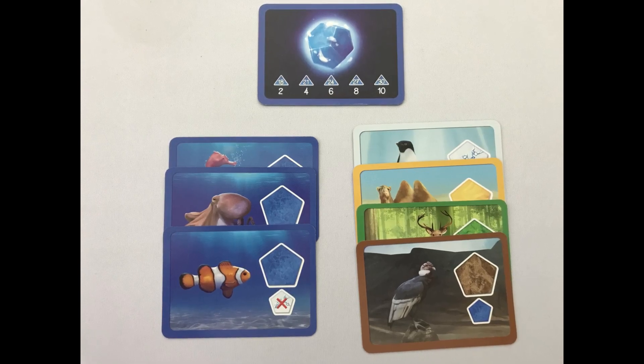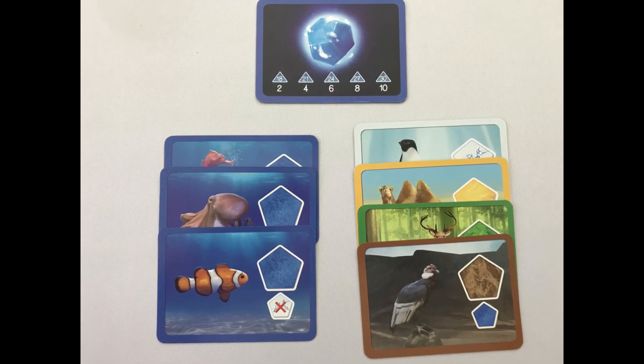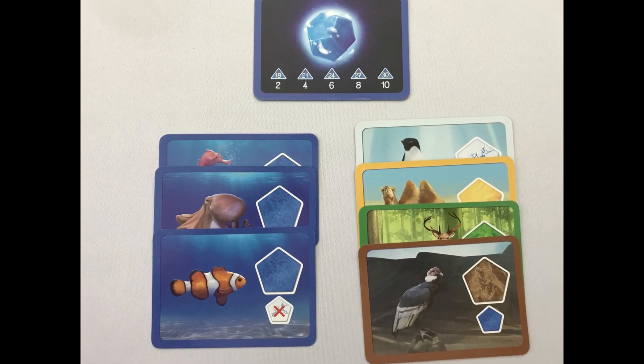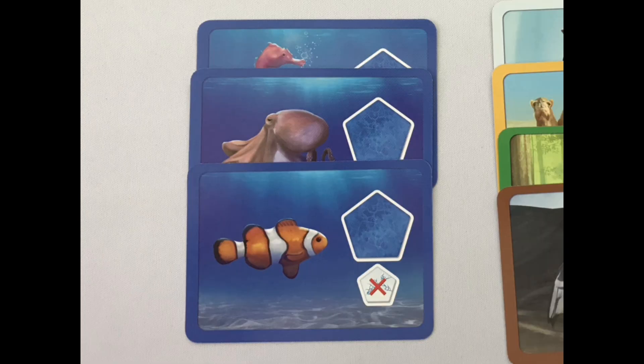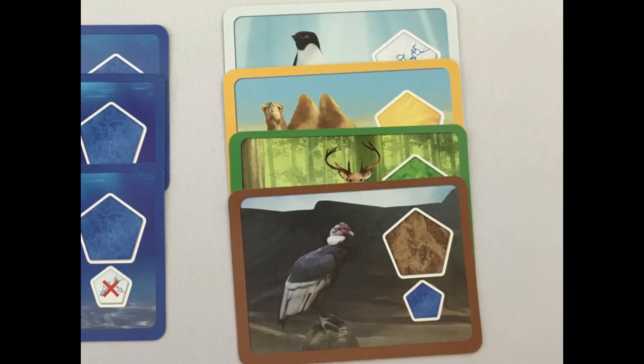It's important to note that these areas on your planet do not need to be touching in order to count. Also, if it helps, at this point you can remove the tiles from your planet to make counting easier. Now score your animal cards: you get one point for each that matches your habitat on your objective card, otherwise you score two points. The player with the most points wins, with ties going to the player that gained the most animal cards.